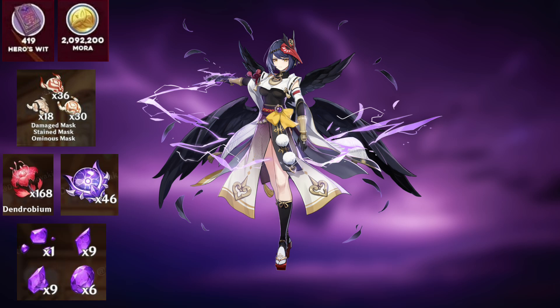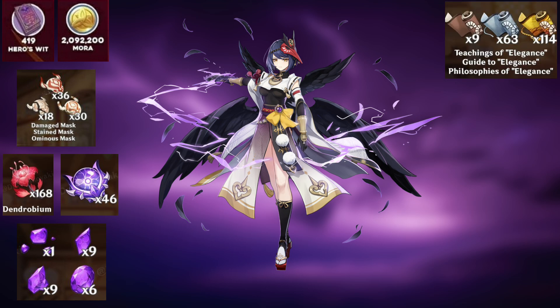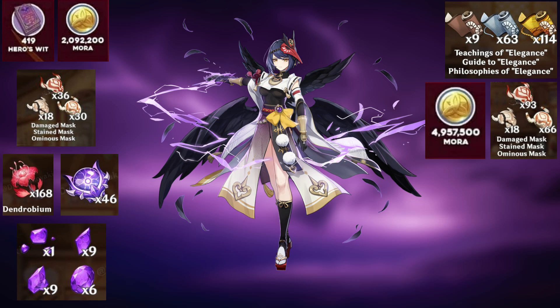Now for the talent ascension materials, you need 9 Teachings of Elegance, 63 Guide to Elegance, and 114 Philosophies of Elegance. Also you need 18 Damaged Mask, 66 Stained Mask, 93 Ominous Mask, and for the Mora you need 4,957,500 Mora.